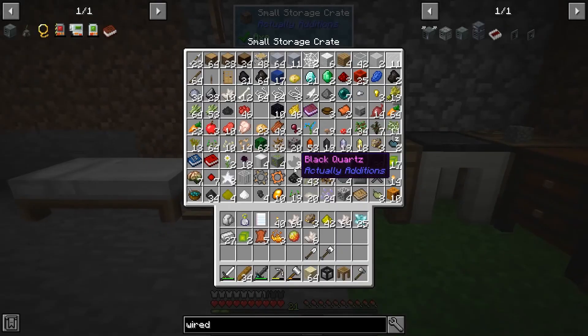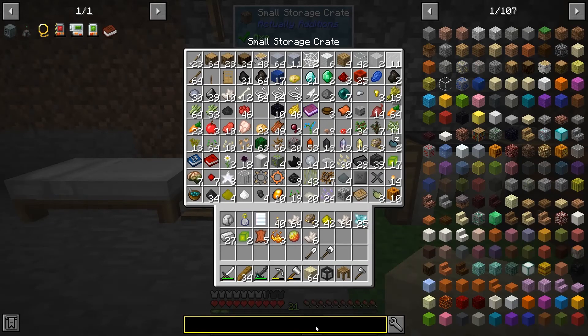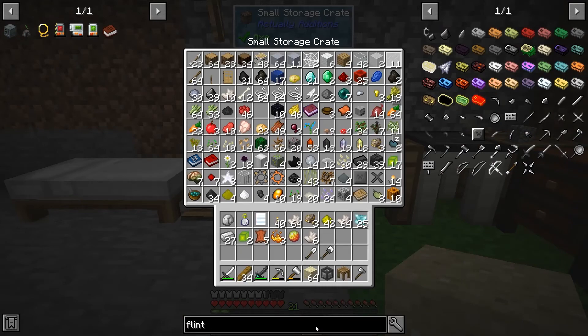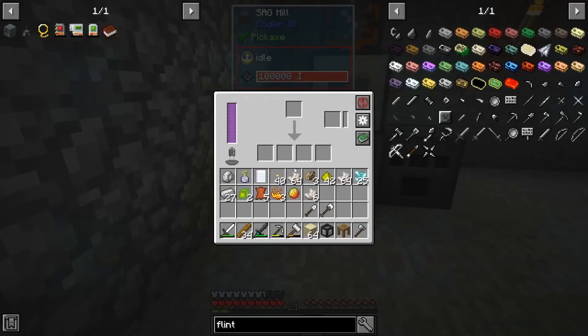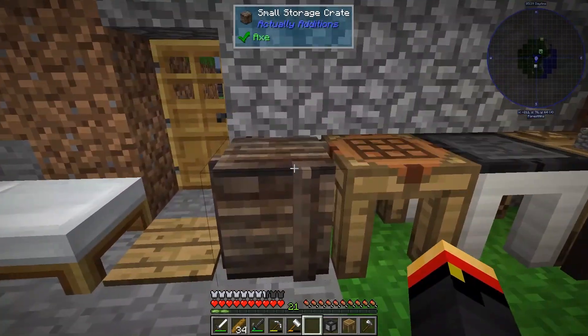Let the sag mill do its thing. I've got half a stack of flint but I won't use it for that right now. We'll sag mill about half the sand - that should get me silicon. There he goes, so we'll work on getting that.